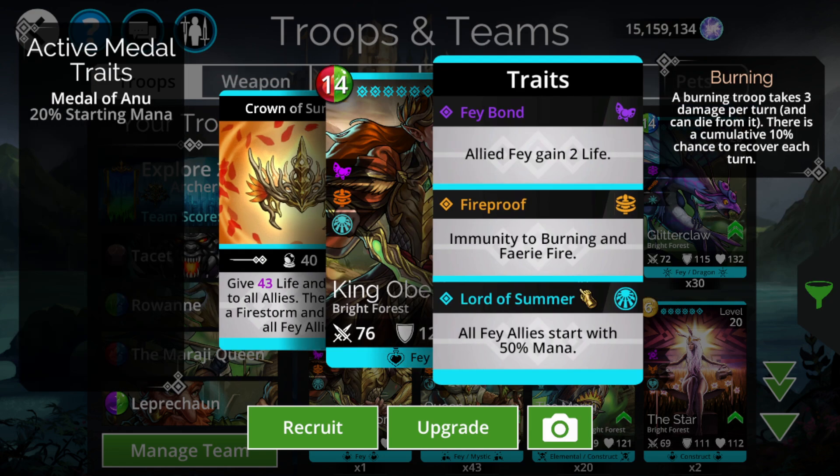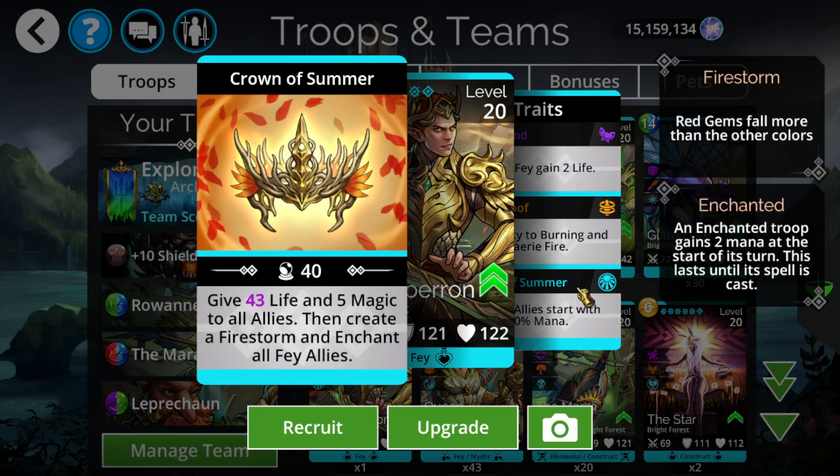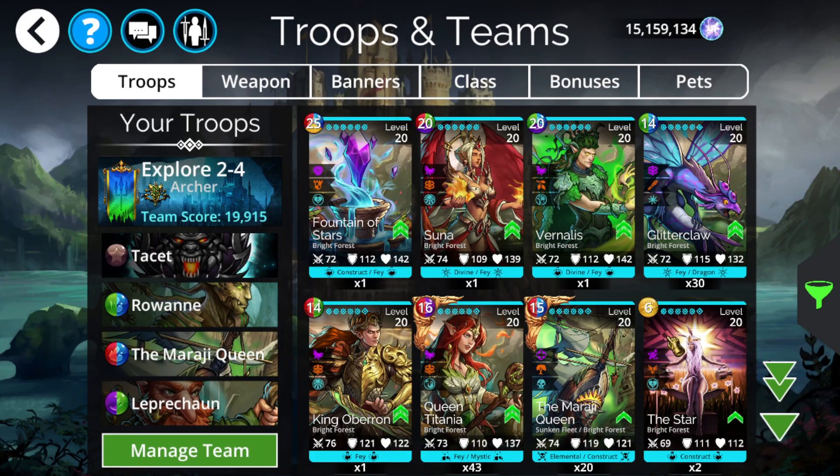The reason you use him is this right here: he gives all Fey allies 50% mana start. This is really, really good. I might even need to cover a video this week just going over teams with him, though we will be mentioning one later during this video. This is insanely good - the fact that he can enchant all allies while providing 50% mana start to all Fey, while of course being Fey himself. This is a really, really solid option.